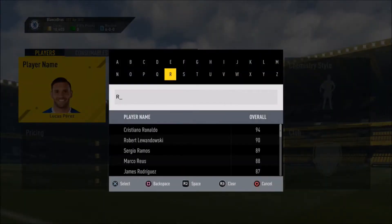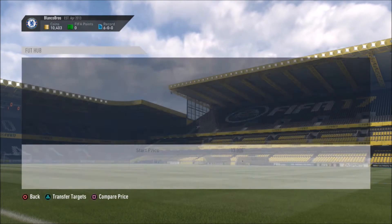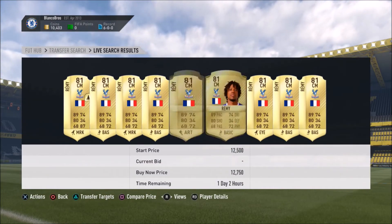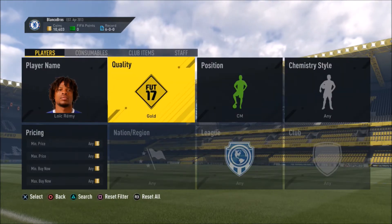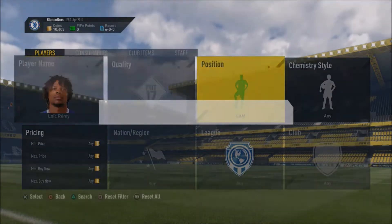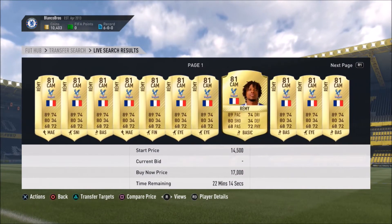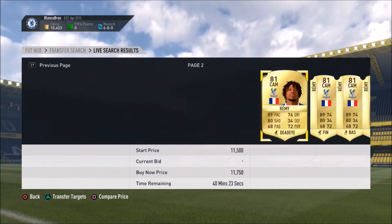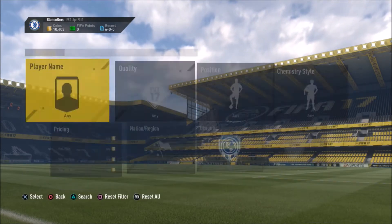Next up we've got Loic Remy. This guy's been good for conversions all year round, and it's brilliant that when he left Chelsea he didn't leave the Premier League, because he's one of the sweatiest strikers on the game and also absolutely sick to trade with. Let's look at CAM — we've got 8.9k, 8.8k. Doesn't look like a lot of options on Remy there, but I'm pretty sure you can get him on a decent deal on mass bid.